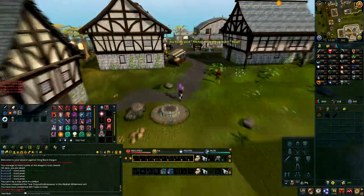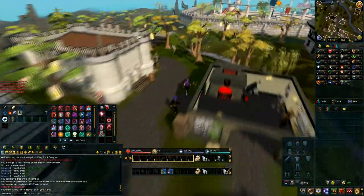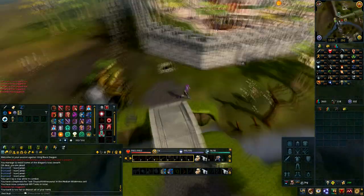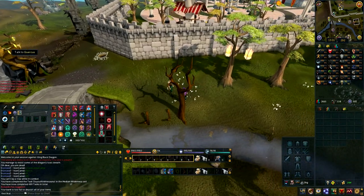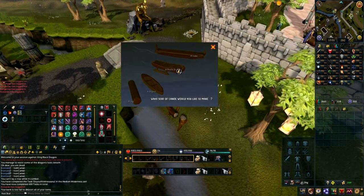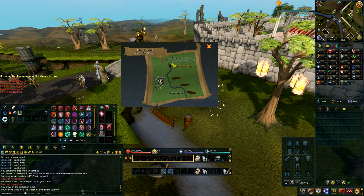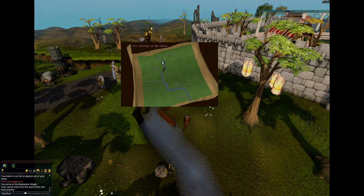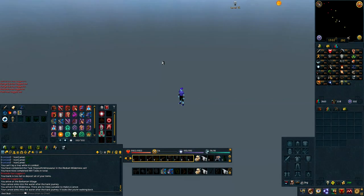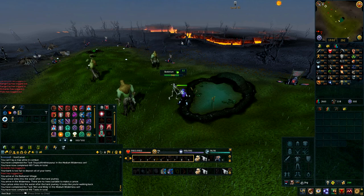Teleport right back to Edgeville. Once you're back in Edgeville, head over towards the bridge to the east of Edgeville. Chop that tree at the Waka Station — Gnu Station, whatever it's called — and make a Waka. Then embark on it and go into the Wilderness. And there's the end of that task.